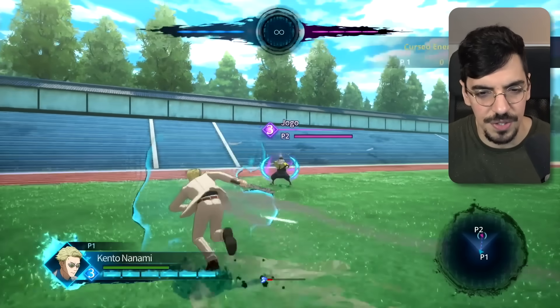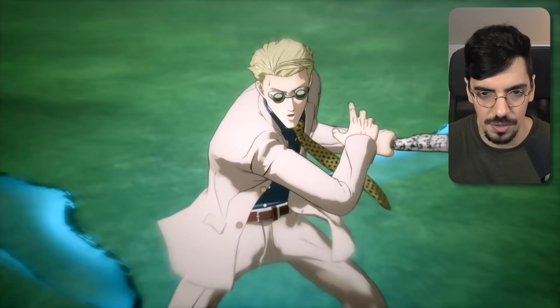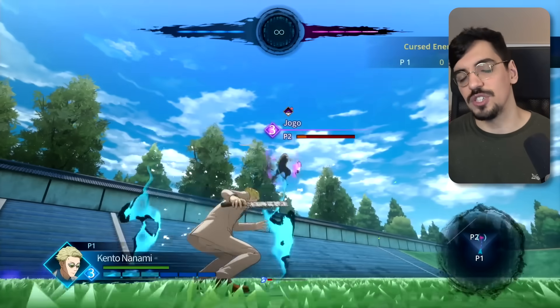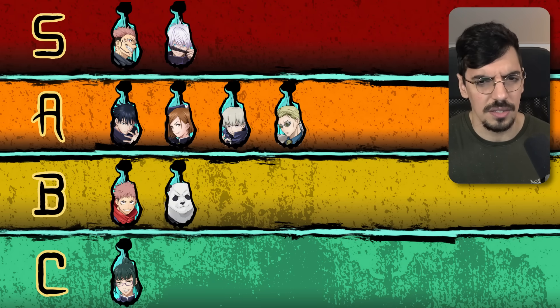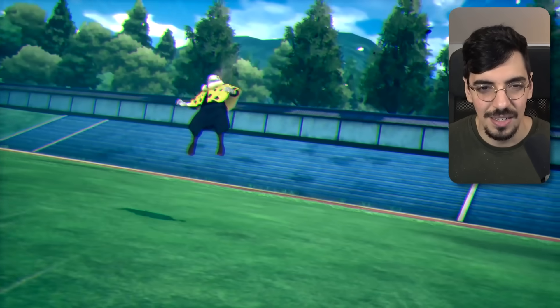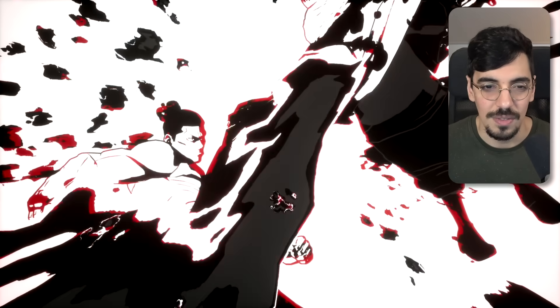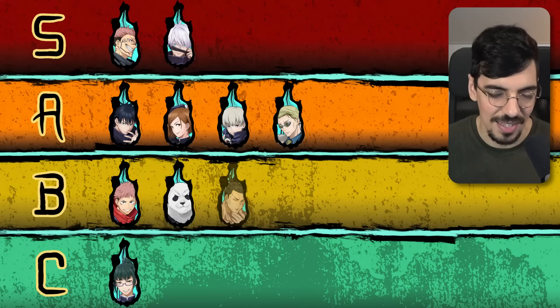Nanami — I don't think I've seen Nanami's yet, but let's do it. It's also a lunge activation. Focus that cursed energy, run up — are we going to do black flash? We are going to do one black flash ratio. I love that flash animation, that's gorgeous. That's an A tier, on the level of Nobara for sure. And what does Todo do? Big kick, another big kick swap — that's a black flash kick. And mid, that's a B for me.